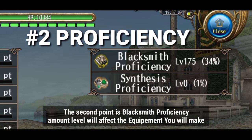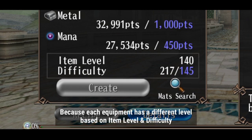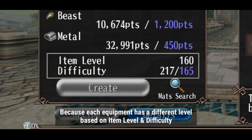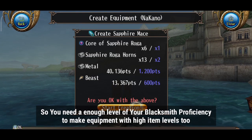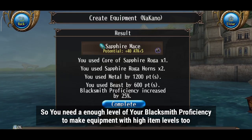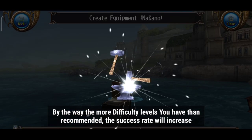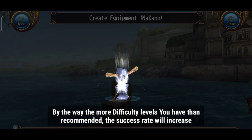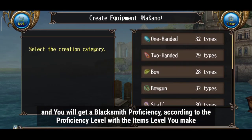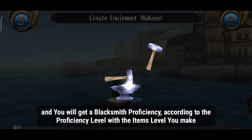The second point is blacksmith proficiency level, which will affect the equipment you make. Because each equipment has a different level based on item level and difficulty, you need a sufficient level of blacksmith proficiency to make high level equipment too. By the way, the more difficulty levels you handle, the success rate will increase, and you will gain blacksmith proficiency according to the proficiency level matching the item level you make.